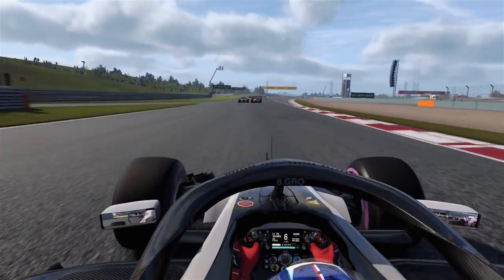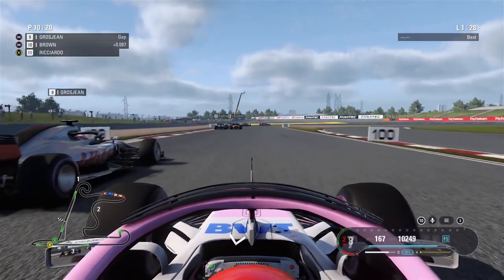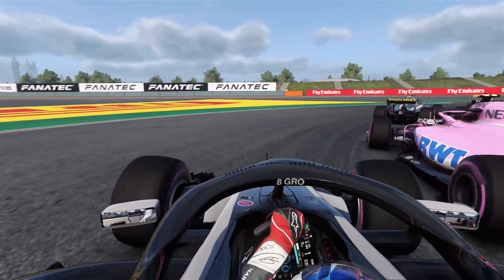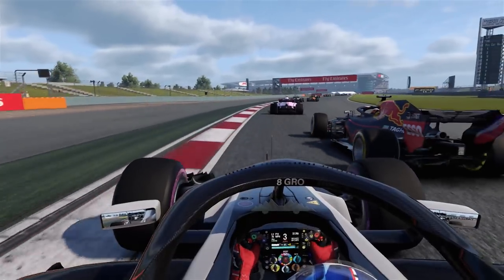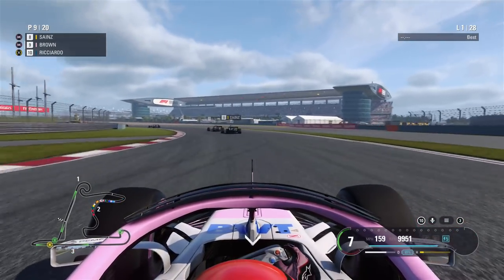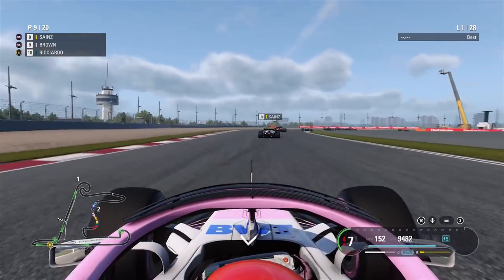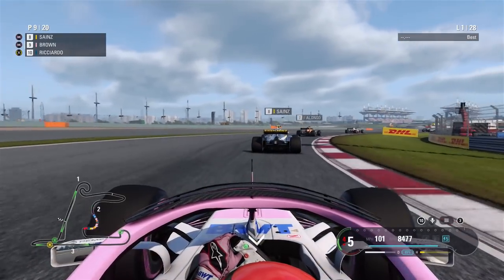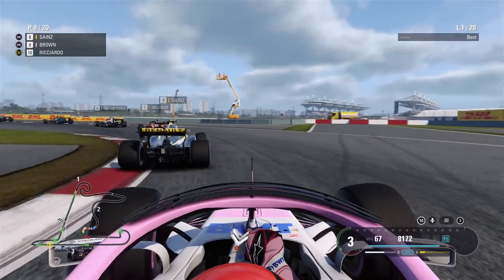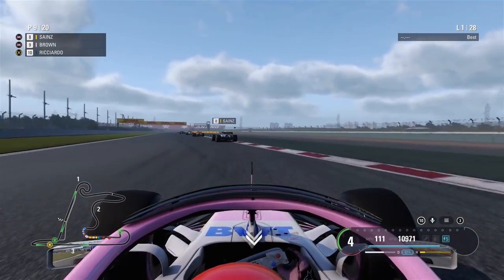Grosjean has actually just got ahead with a really good launch, but I'm going to send one up the inside into turn six — running wide a bit unceremoniously. Ricciardo follows me through and Grosjean loses two positions there just by being a little bit lackadaisical, not really going for a defensive line. Now up behind Carlos Sainz in ninth — I've gained one position. Grosjean has lost out and I've gone up into ninth.